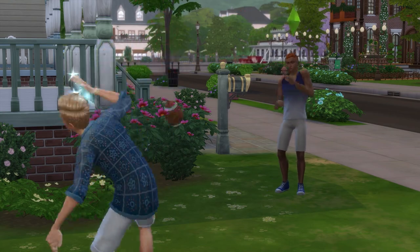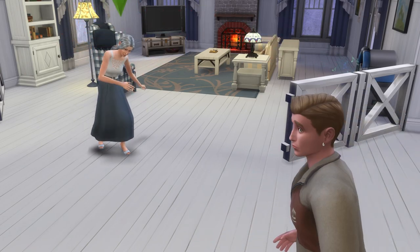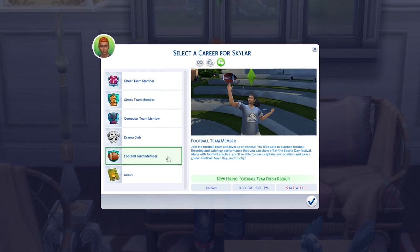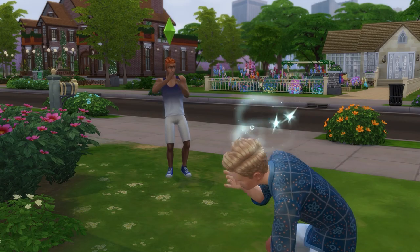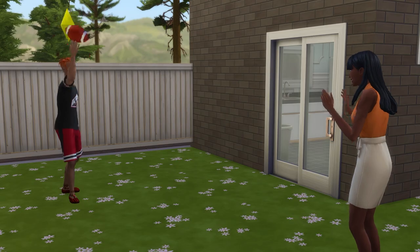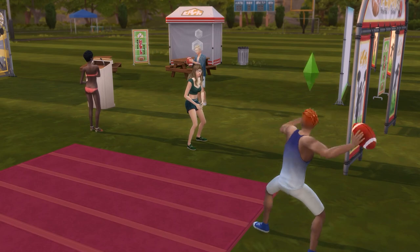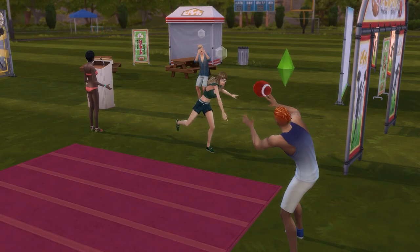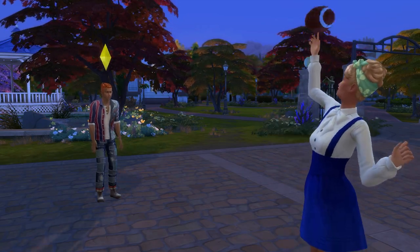Note that while this is a teen activity, adults and elders can also pick up a ball and throw it around; however, only teenagers will be able to join the football team after school activities. If you decide to get into football, I suggest making a friend first, as you'll need a second sim to practice with. You'll also want to buy a classic aero football in buy mode and pop it into your inventory. Then, as long as you have someone to practice with, you'll be able to toss the football with another sim almost anywhere you go.